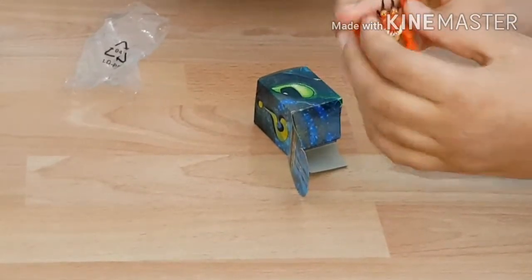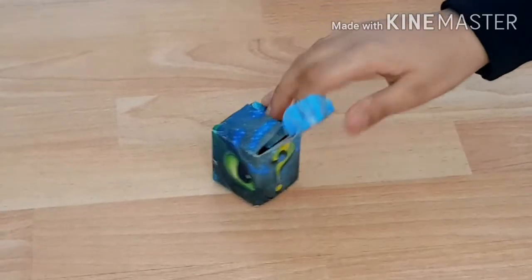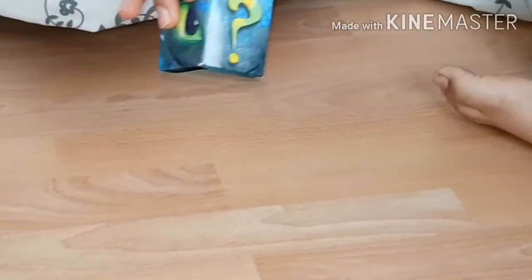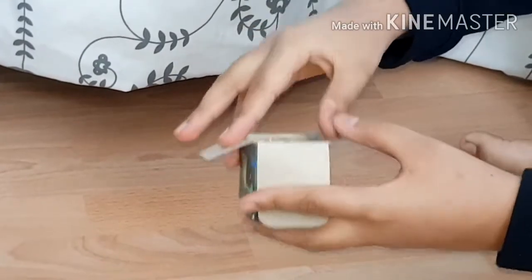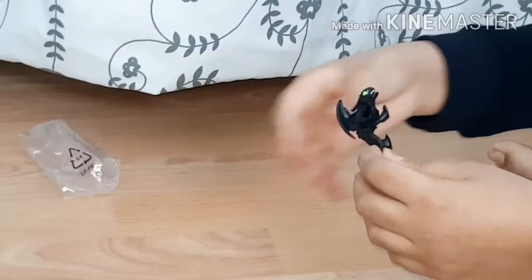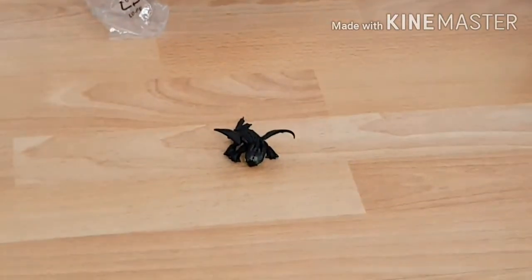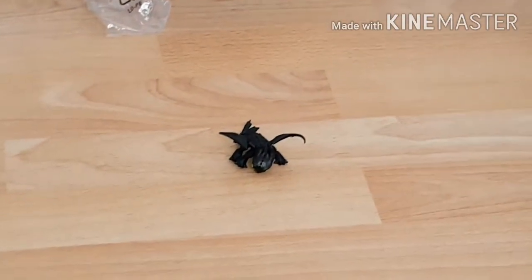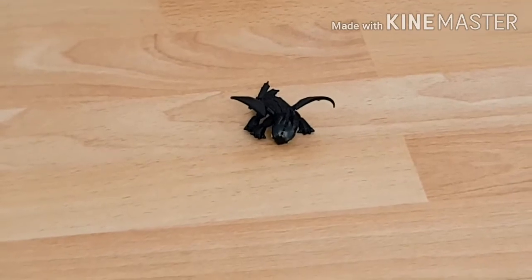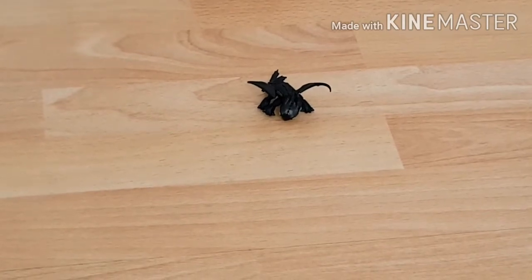Time for the fourth one. I just want to point out this Toothless design on the outside of the box — it's really cool. We have a Toothless inside! Toothless is a Night Fury, the only Night Fury in the world of How to Train Your Dragon. The definition of a Night Fury is 'the unholy offspring of lightning and death itself.'